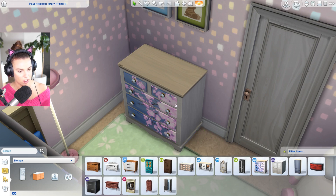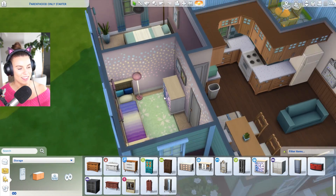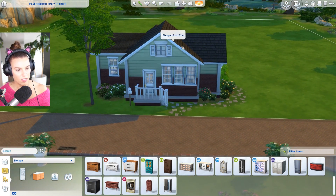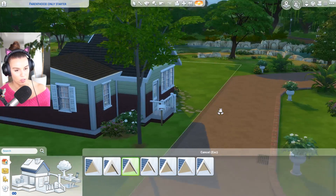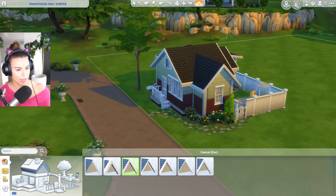A lot of starter homes are either too big with not a lot of furniture, or they have basic furniture but absolutely no decor. But this is really really good. Wait - is this a colorway on one of these items? I didn't even know that was a colorway. Is this from parenthood? Oh my gosh, I didn't even know that existed. The things you discover. That's a really cute starter home. I like it. There is roof trim on it - beautiful.